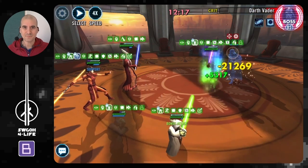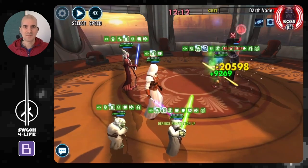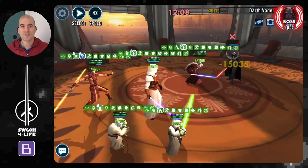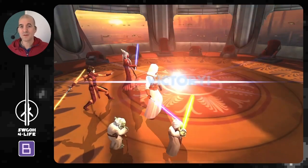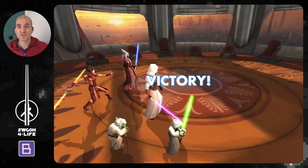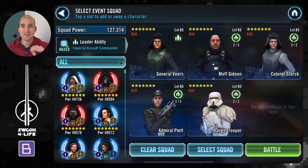We heal up, land the Ability Block, spread those buffs one more time just to make sure we got Offense Up 20 times, and then go ahead and put Vader out of his misery. That's how I completed all the feats in today's challenge in a single battle. Granted, with this Jedi team it is a little bit of dancing around — you have to stall the battle and make sure you get enough critical hits and Offense Up. If you're struggling with those two feats using Jedi, troopers are a great option.